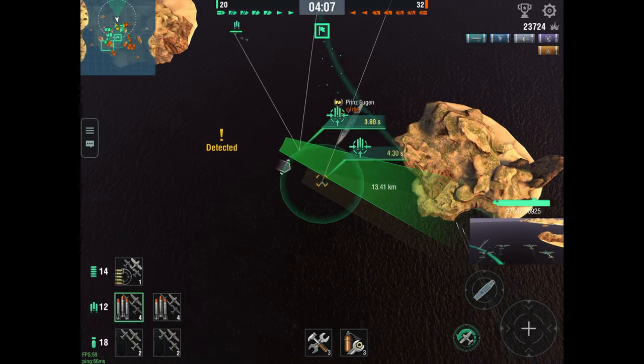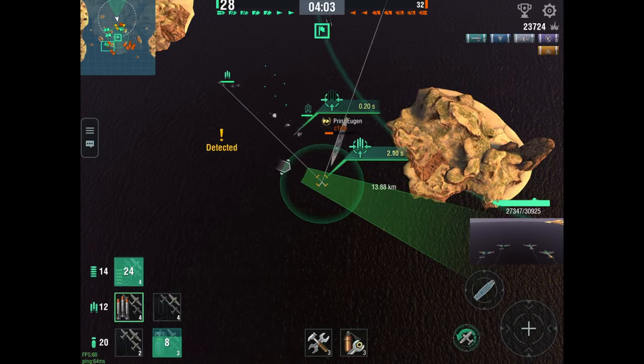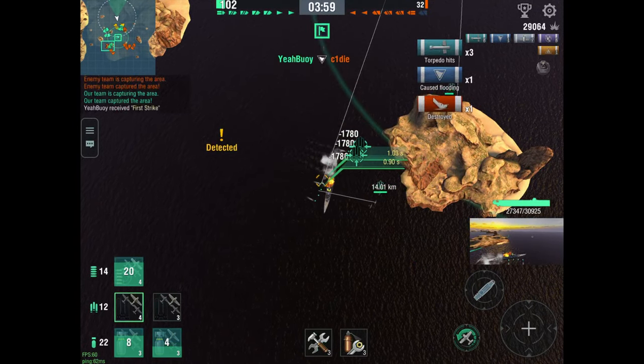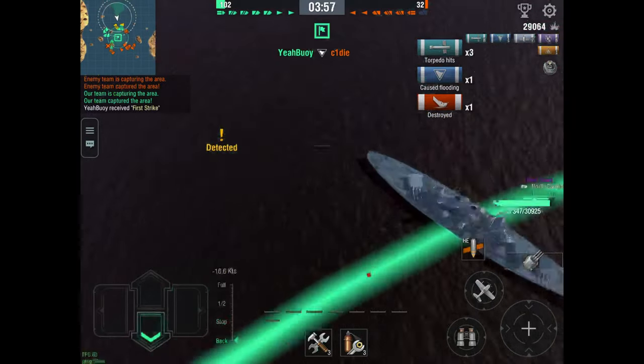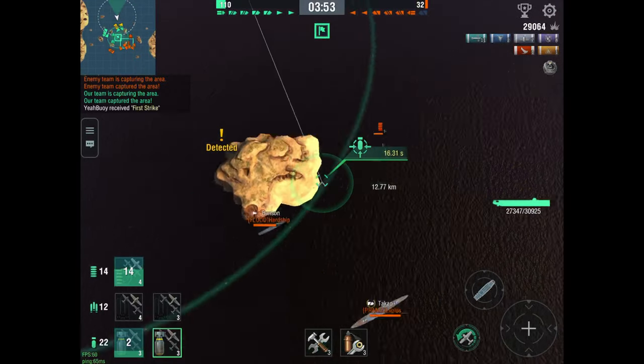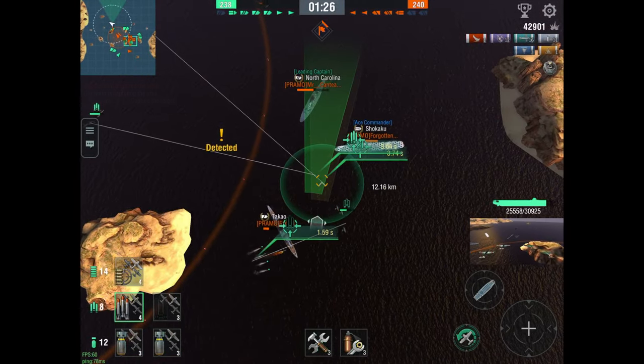Now let's go back to the conservative approach. You still want to be close to the cap, but rather than being behind an island, you're just a little further away and able to escape a lot easier if you need to. Try to either stay moving in a circle or change directions and speeds very frequently, so that if a destroyer sneaks up on you, their torpedoes are more likely to miss.